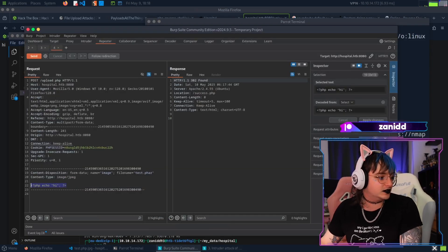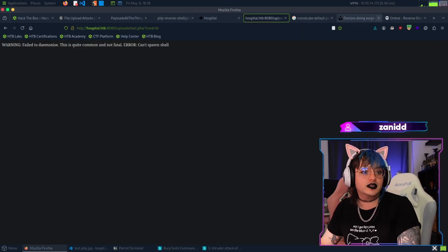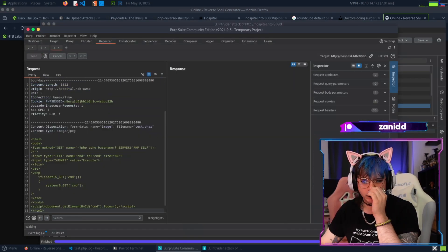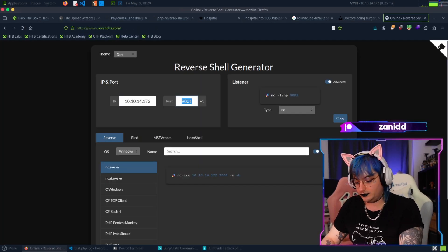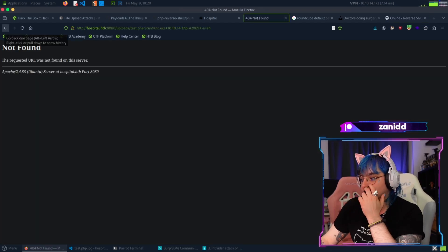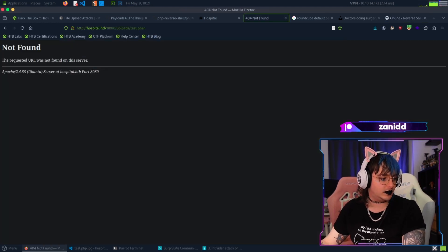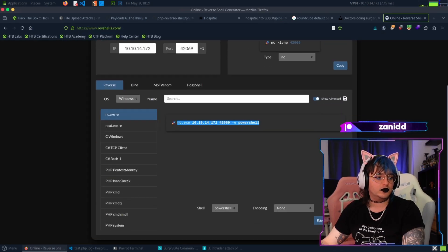Something happened! This shell is bad though - let's go with a proper PHP shell. We now know for a fact that this code gets executed. What's my IP? Let's try this shell on port 42069. Copy this - sadly, probably because of the shell. This file doesn't exist anymore, let me recreate it.